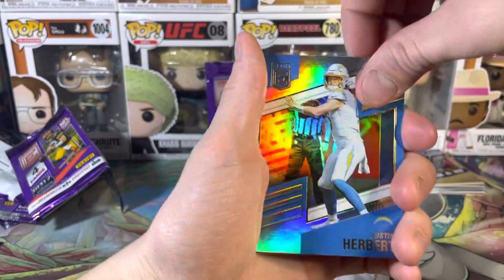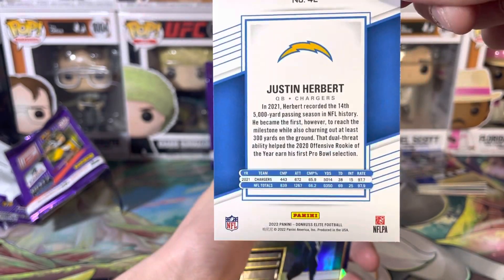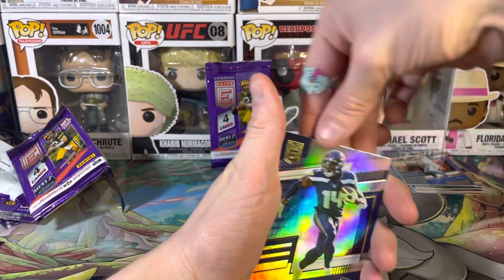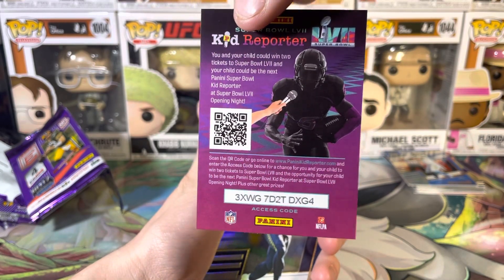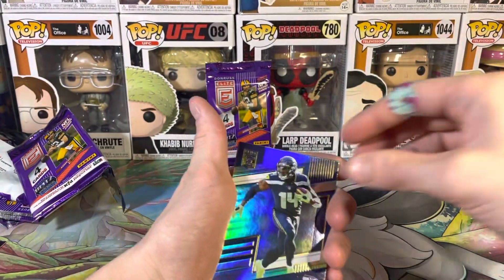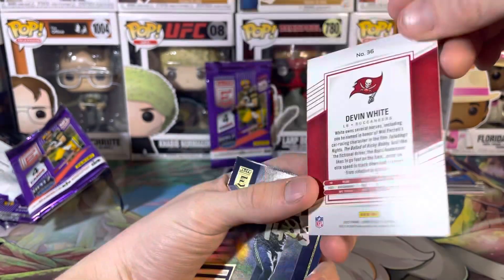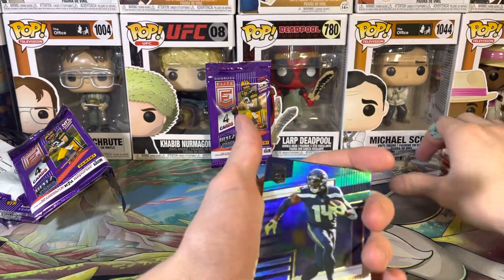Oh, we got JHerb! There are his statistics for you guys. There is your code for the seed and the information on the back. Ooh, a Devin White — Tampa Bay defense — that is a sick card.